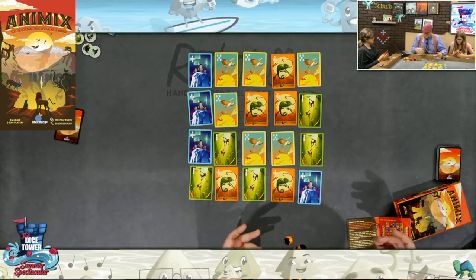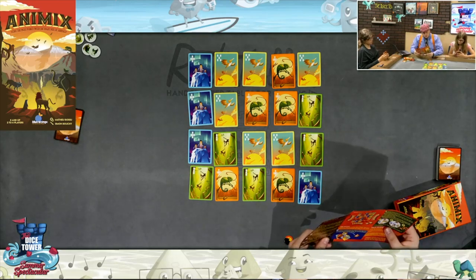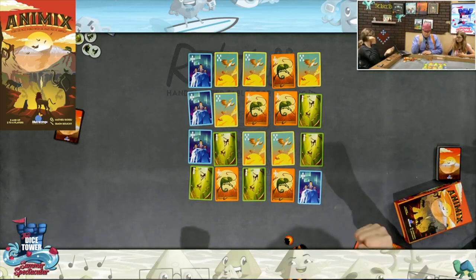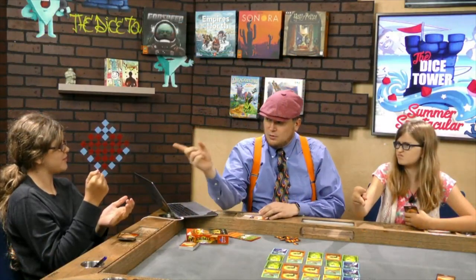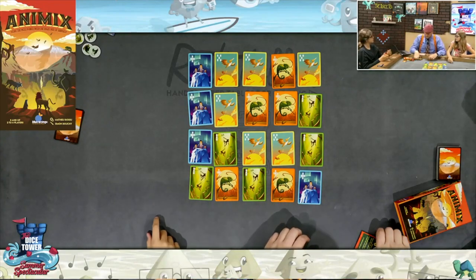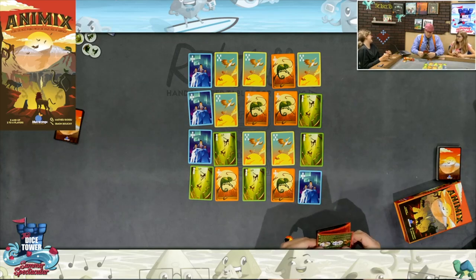Everyone understand? All righty. Who goes first? Randomly through a starting play — let's do rock, paper, scissors. All right, so here we go. You can put a card down in front of you, or you can replace one from the grid. It's always clockwise, and you're always last.